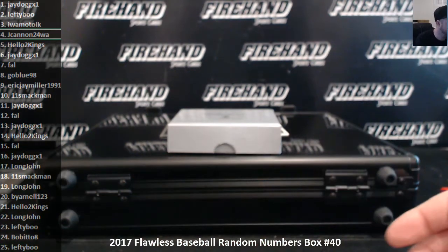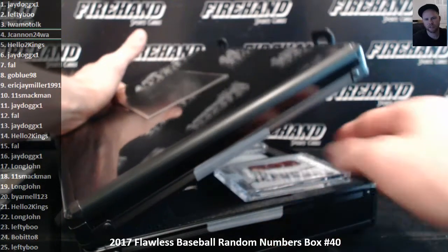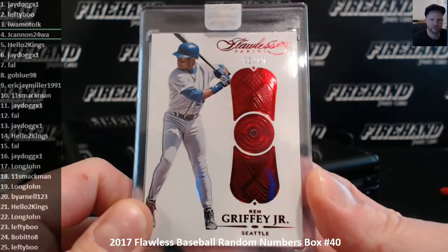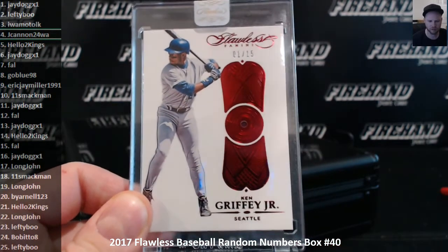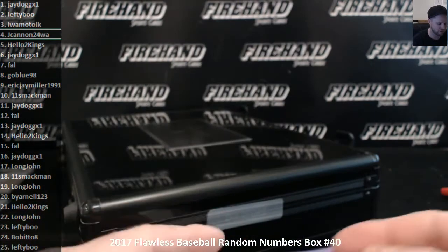Alright guys, three more cards. Let's go inside the box. First bedazzled jewel card is a ruby of Kenny Griffey Jr., number one out of fifteen, going to J-Dog. Kenny Griffey Junior edition.